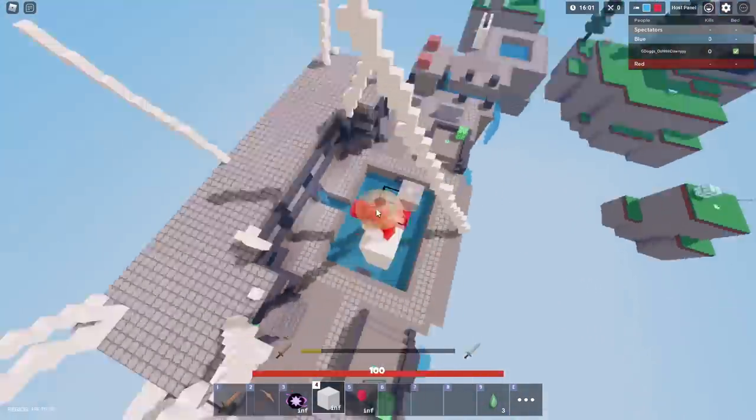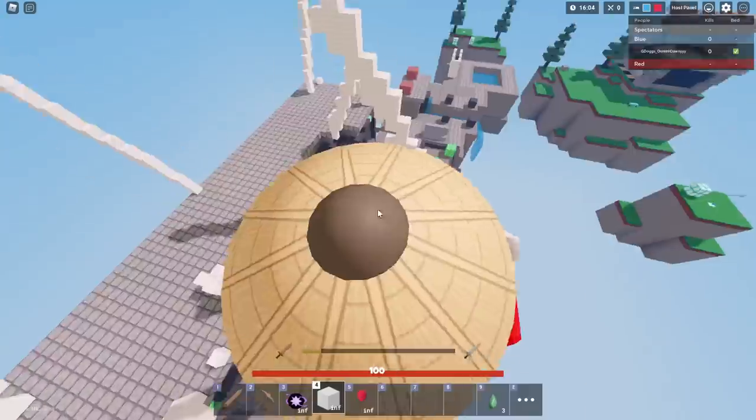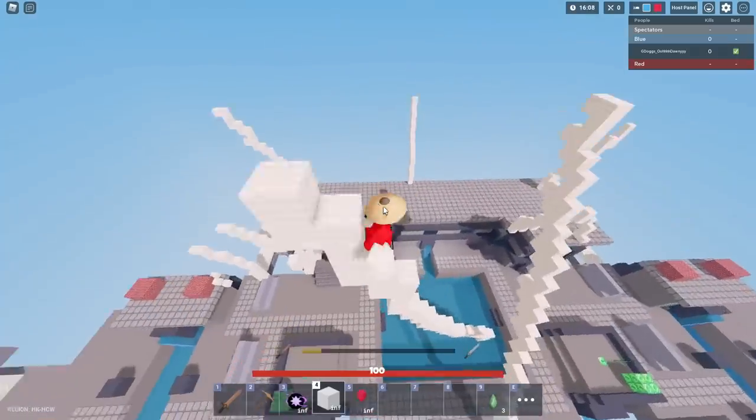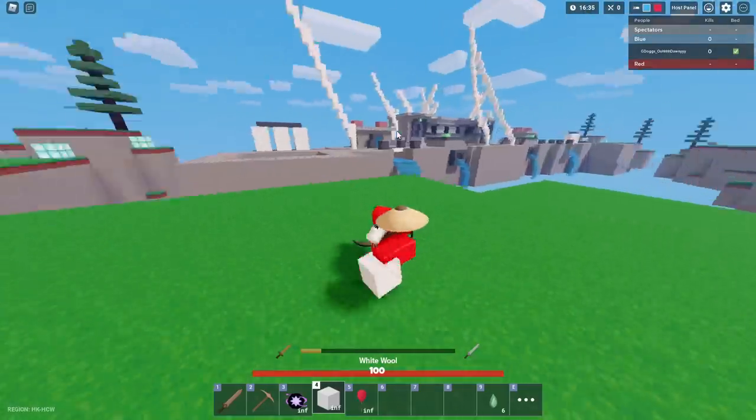You have to make sure you're focusing on the block where you're building. Just aim your mouse at it so that you know where you're building.